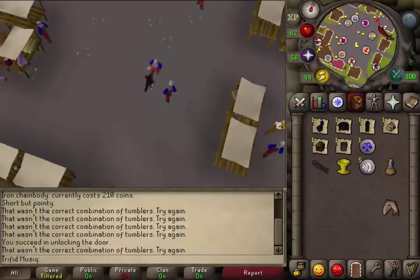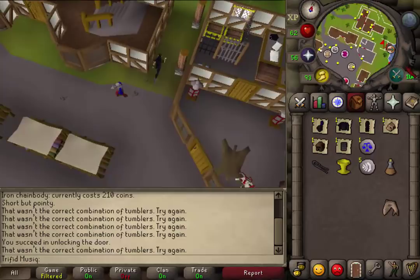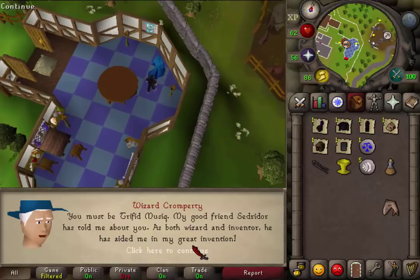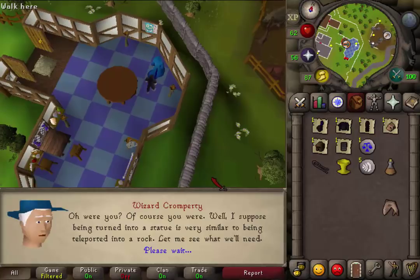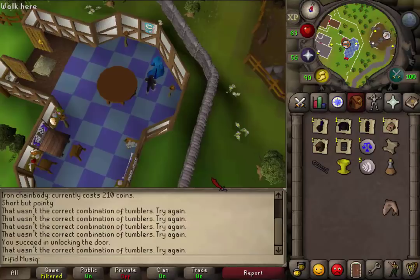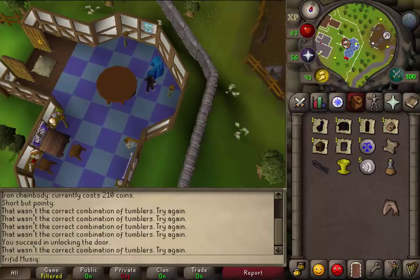Teleport to Ardoin and go to Wizard Cromperty. From the Ardoin market, go north-east to the building with a blue floor. Enter that building and talk to that wizard. After a long conversation, he will give you an Animate Rock scroll — the same one you got from the One Small Favor quest where you free the girl in the goblin dungeon. Now we need to go to the Black Knight's Fortress.